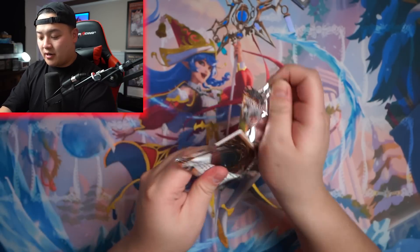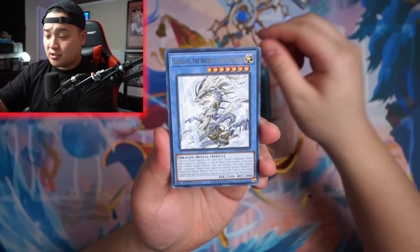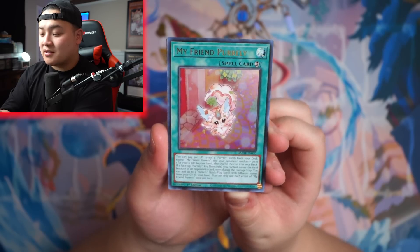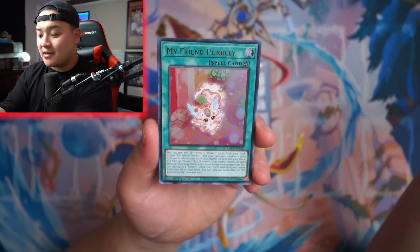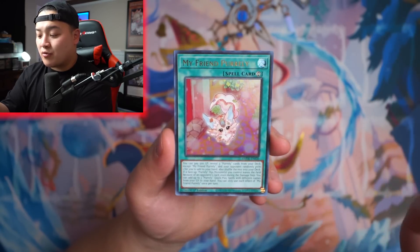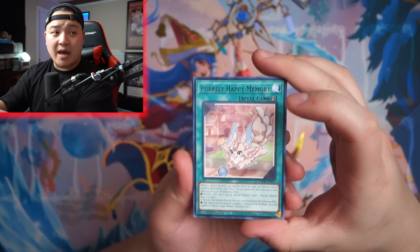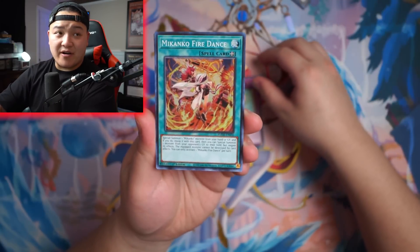Rescue Ace Fire Attacker, Preparation of Rites, Saravis, and Peerly. You can reveal three Peerly cards from your deck except for one of them — your opponent randomly picks one and adds it to your hand. When your spell control leaves due to an opponent's card effect during the damage step, you can add three Peerly Quick Play spells with different names from your graveyard to your hand. The fact that this card is a continuous spell makes it really, really powerful. Peerly Happy Memory, Meccano Fire Dance.